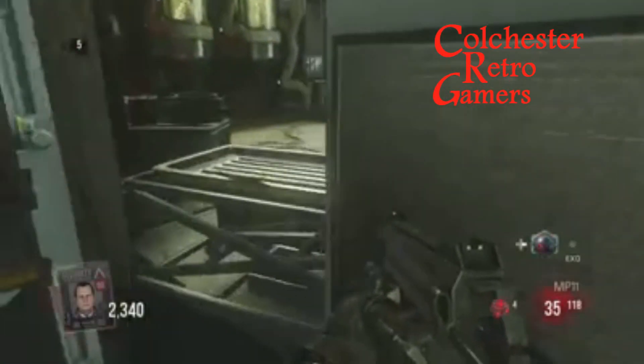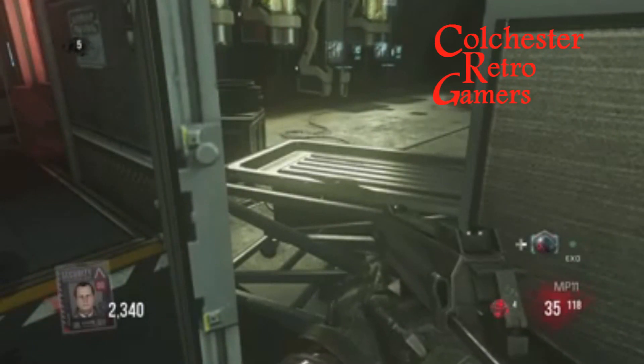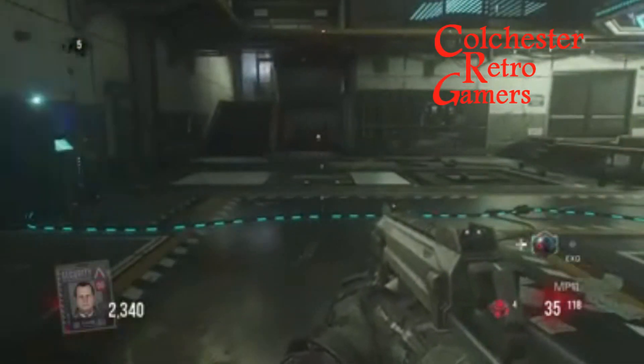First of all you need to make your way to the eco room. Once you're in the eco room, in the corner there is a door. Behind this door there is a table. Look at the table and press the square button. This will activate your first step.